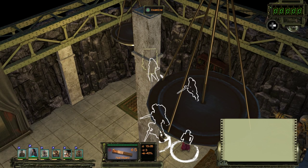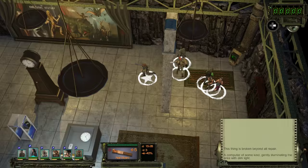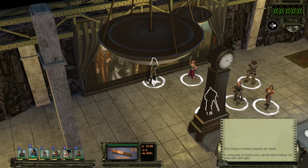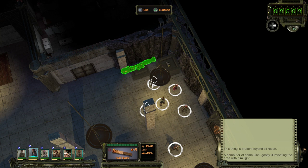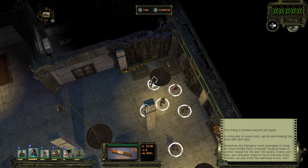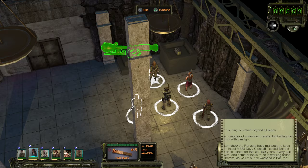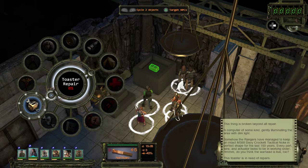This thing is broken beyond repair — a computer of some kind gently illuminating the area with dim light. No computer skill here. What's this painting look like? The Unnatural History — it looks like the gimmicky banner of an actual history museum. Somehow the Rangers have managed to keep an intact M388 Davy Crockett tactical nuke in perfect shape for the last 150 years — every part, wire and actuator looks to be in working order. You think the warhead's live too? It seems like a bad idea to just start touching it. There's a toaster around here too — success rate is zero. I'll have to come back as a high-level toaster repair person.